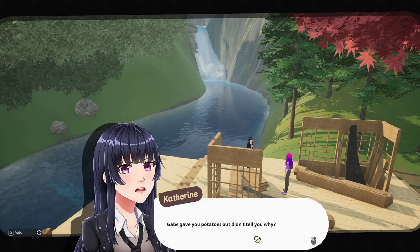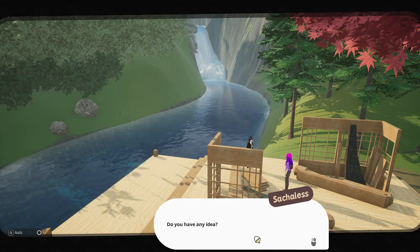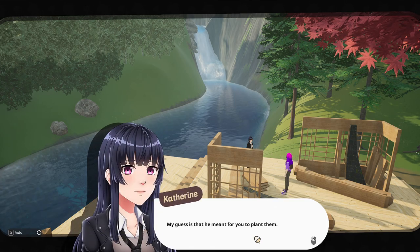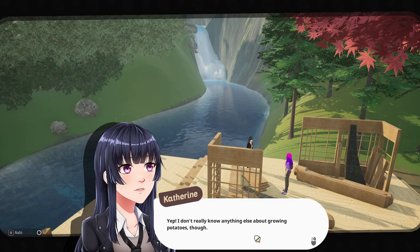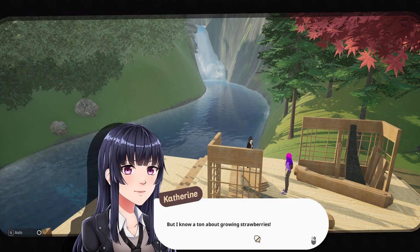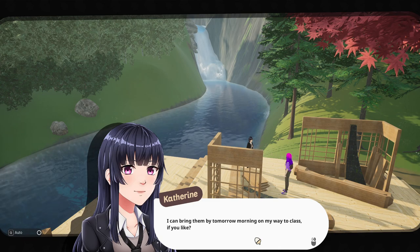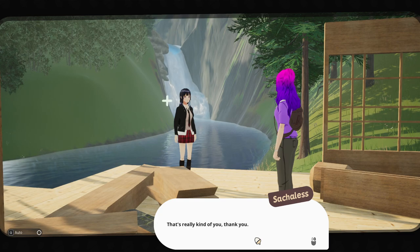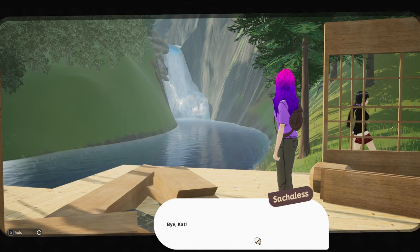"Gabe gave you potatoes but didn't tell you why? Ugh, why is he such a jerk like that all the time? My guess is he meant for you to plant them." "I didn't even know you could do that." "I don't really know anything else about growing potatoes, but I know a ton about growing strawberries. We just finished planting more for the season — we even have some extra seeds if you want them." "That would be great." "I can bring them by tomorrow morning on my way to class." "That's really kind of you, thank you." "Crap, I gotta go — I have an essay due tomorrow and haven't even started it yet." "Bye, Cat."